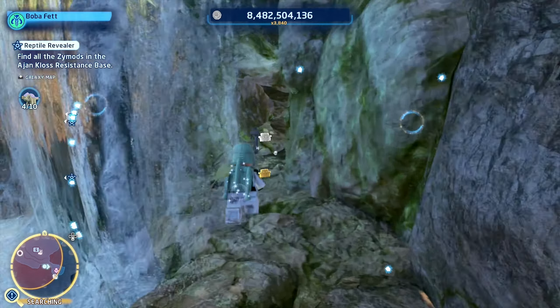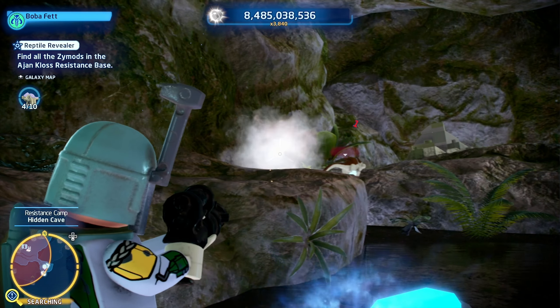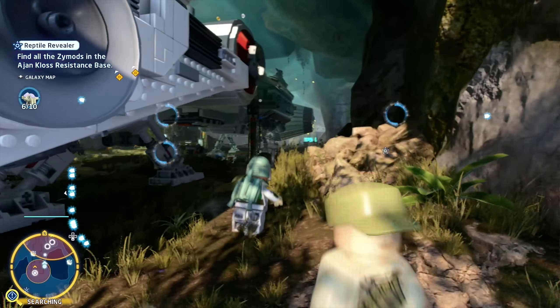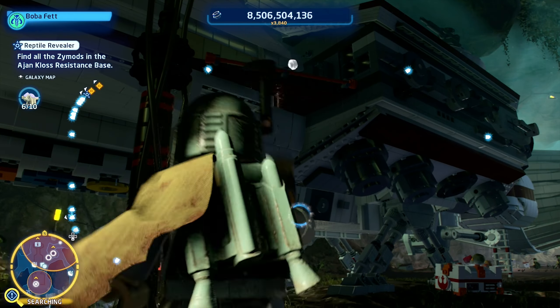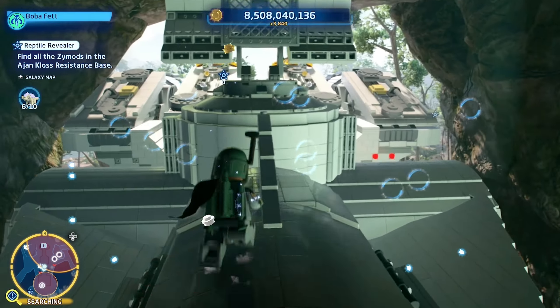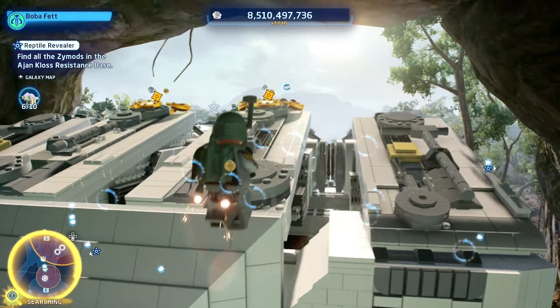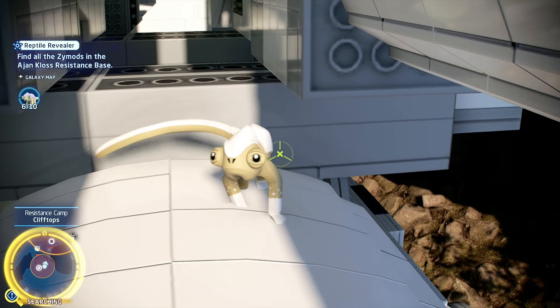The next one is located behind the waterfall, inside a cave. So enter the cave, and you will see a brown Zymod. Moving on from this area, up the mountain a little ways, the next Zymod is going to be located on top of the engine of the Tantive IV. So you have to climb on top of the Tantive IV and make your way over to the engines. Once you climb on top of the engines, you will see the white Zymod for you to shoot.